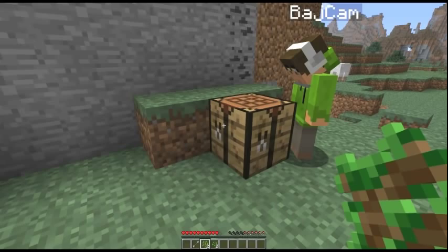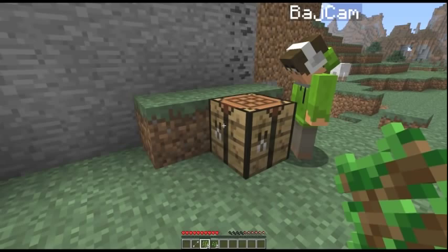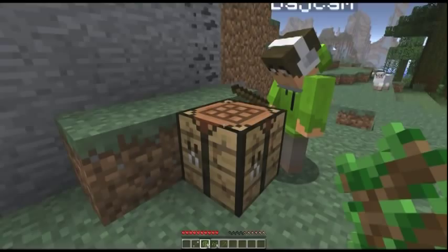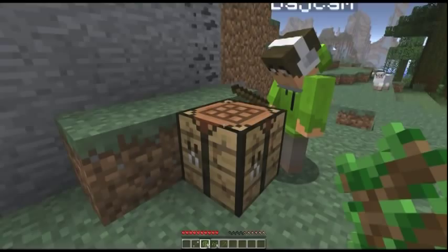Now, same again: one stick in the bottom middle, one stick in the middle middle, and then three wooden planks across the top. How do you remember that? Because it looks like a pick. You should have a wooden pickaxe. Yes! Pick up the wooden pickaxe, stick it in your bar, and use it.